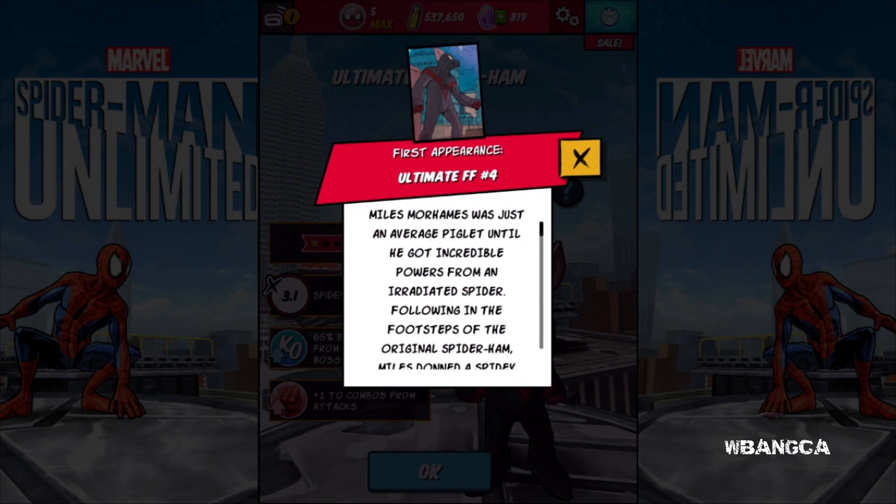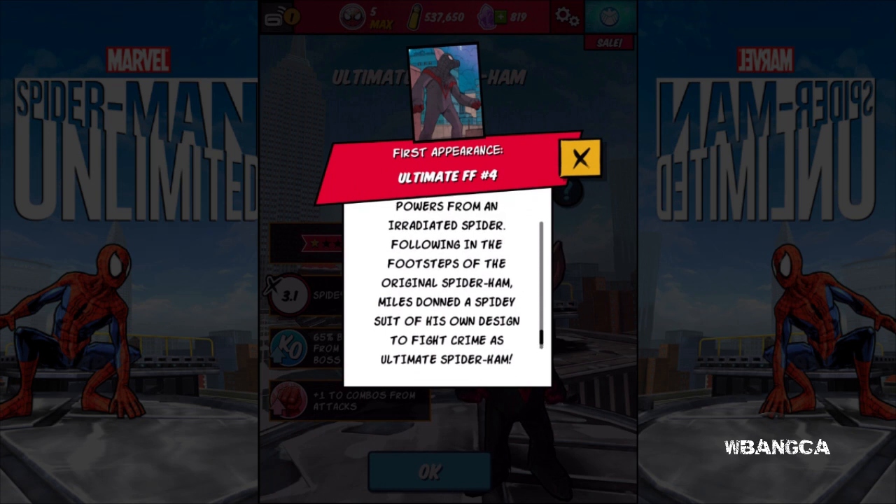First appearance: Ultimate FF number four. I'm not sure what FF stands for — it could be Fantastic Four, Final Fantasy, Final Fight, or Future Fight. Miles Morales-ers — hopefully I'm saying it correctly — was just an average piglet until he got incredible powers from an irritated spider, following in the footsteps of the original Spider-Ham. Miles donned a spidey suit of his own design to fight crime as the Ultimate Spider-Ham.